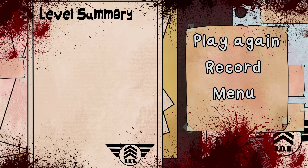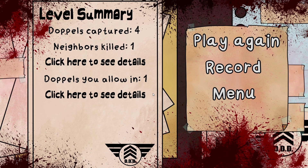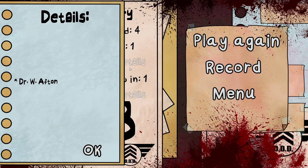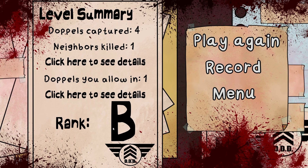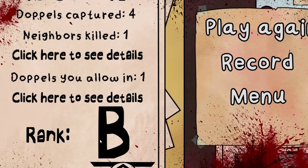What — no. I died! Doppelgangers captured: four neighbors killed. It was Afton, I'm guessing. Got a B rank! Dr. W. Afton — wrong Afton. Oh, he didn't have the DDD logo — crap. We did pretty well, it was just Afton that we messed up on. Damn, next time we'll get it.